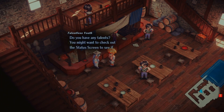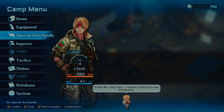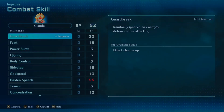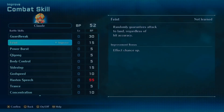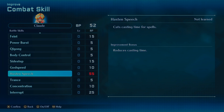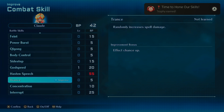What a nice way to introduce a character — 'talentless youth.' Oh, speaking of which, we can get some skills now. Let's grab one level in that — oh, and we get a trophy for it, cool!